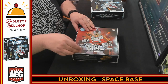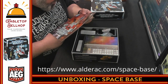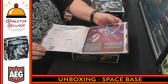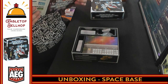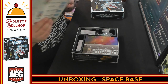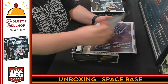We got the rules — the field manual. Wow, that is a thick book. It says learn to play Space Base at alderac.com/space_base, which a lot of people might want to do because this is not a small book. There's even a table of contents. We're looking at 32 pages — about 16 pages of rules and the rest is reference material for each of the different card abilities.